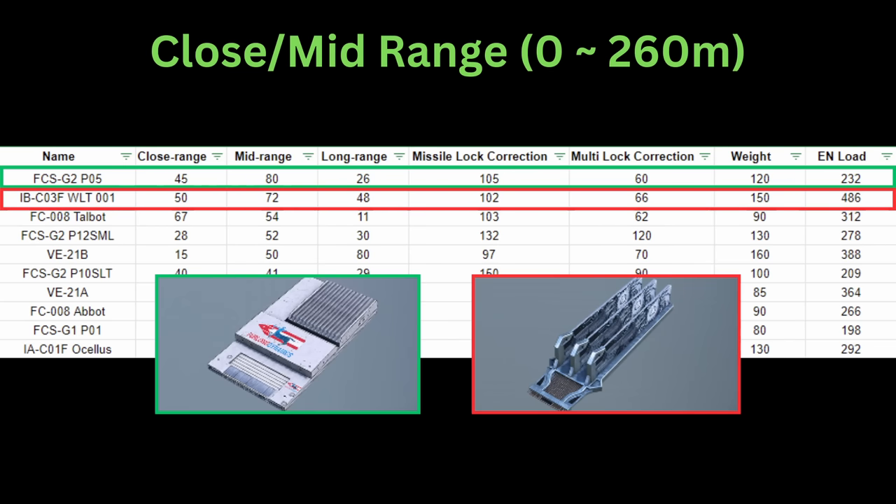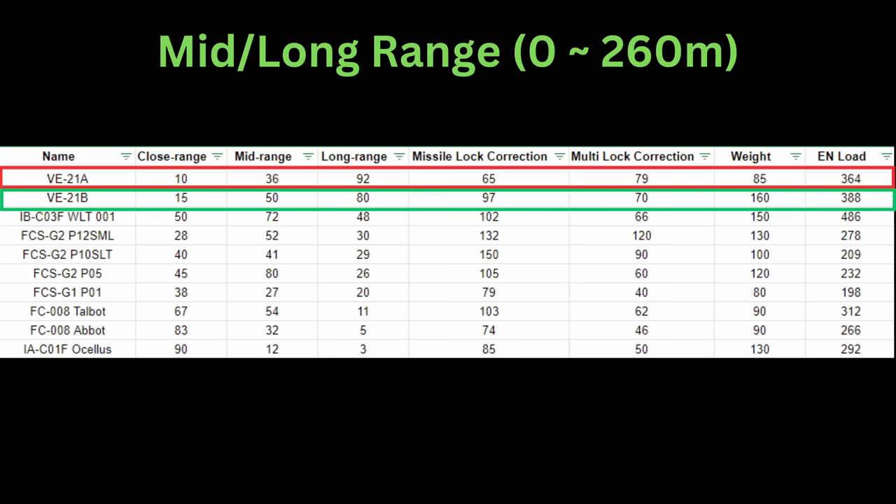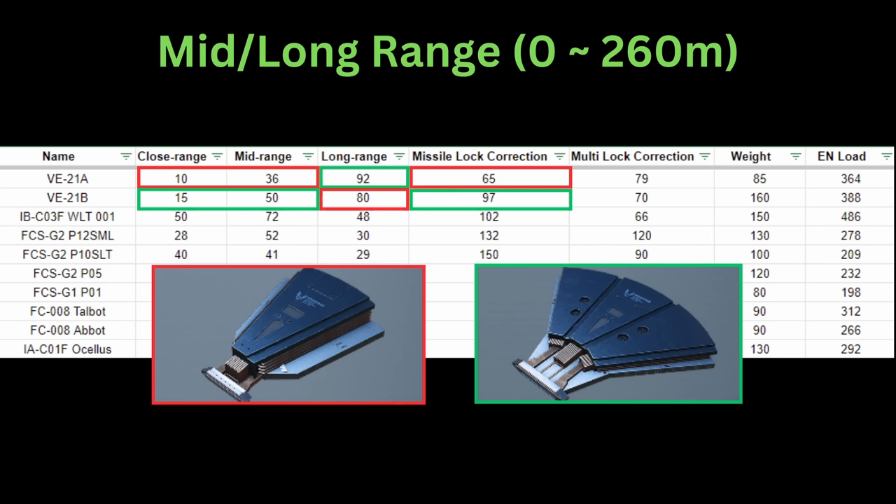Finally, for mid to long range FCS: it's quite difficult to keep enemies solely in the long range category. Both options belong to the VE series. While the VE-21A does indeed have amazing tracking for long range targets, you're losing out on missile correction, and missiles are the longest range weapons in the game. You're also losing out if enemies manage to get closer. Therefore, I highly suggest the VE-21B over the VE-21A.